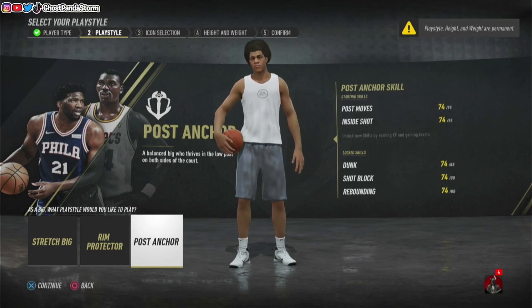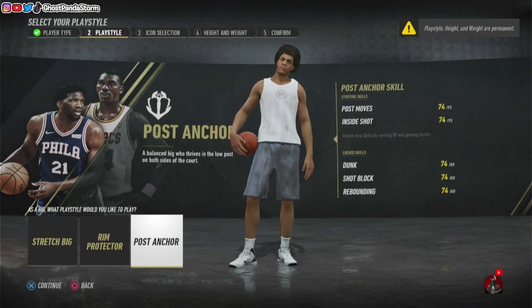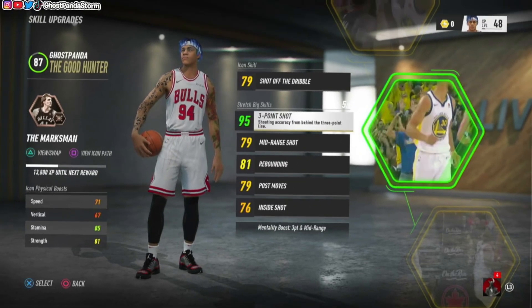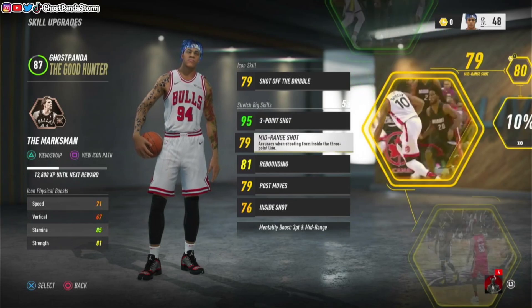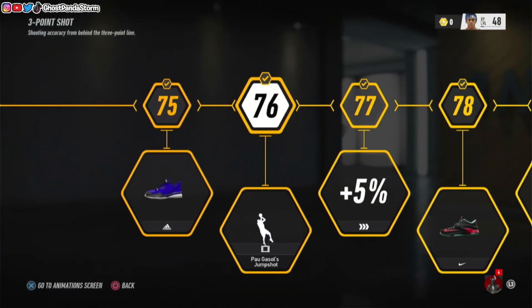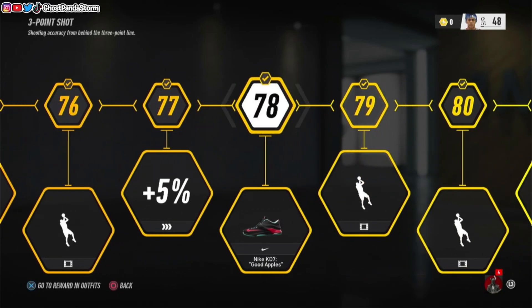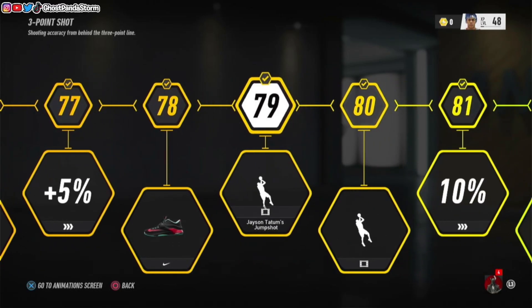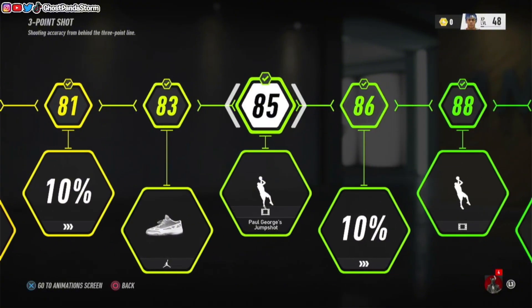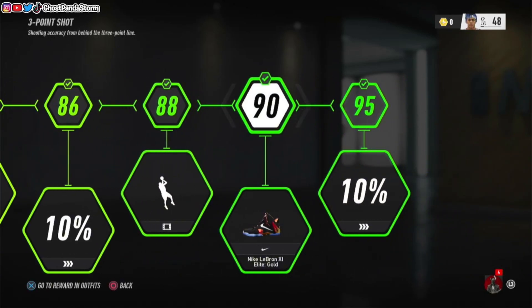Even the post anchor can shoot a little bit as well, though you don't see shooting as one of the primary skill sets. You can shoot a little bit as a post anchor, but rim protector, not so much. A nice thing about NBA Live 19 is that as you upgrade your attributes, you can unlock new animations that way as well. I have a 95 three-point shot on my stretch big here, and as you can see, there's like a timeline type of thing where as you level up your attribute, you unlock new gear, upgrades, and jump shot animations — like Chris Kasperzingis, Jason Tatum, and Pau Gasol. So that's another way to get jump shot animations and other rewards along the way, including shoes and whatnot.